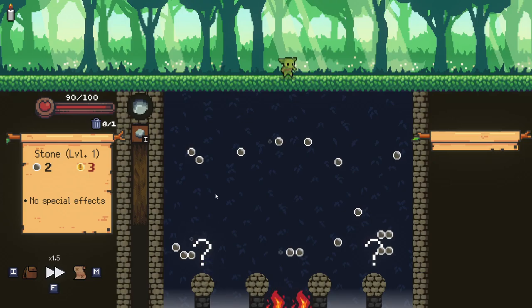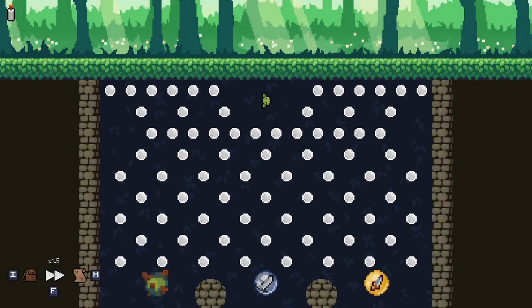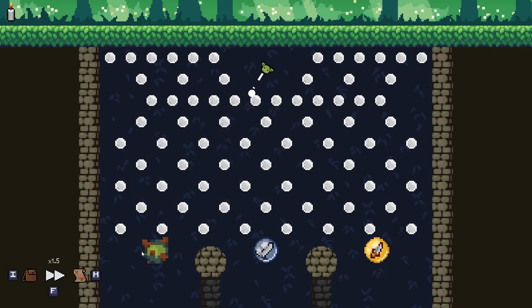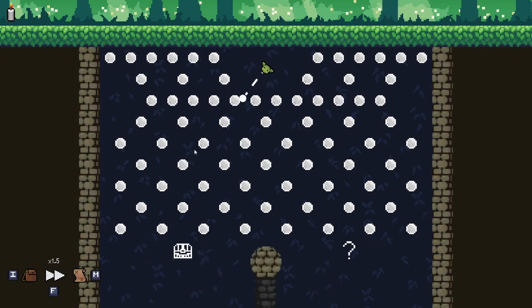We've already lost 10 HP to misnavigation — it's difficult, it can be a real problem. Okay, let's see what we got here. The Sword orb — the Sob — sounds pretty good actually. You get stones to start with and then you can get the sword from sword and stone. I like it!